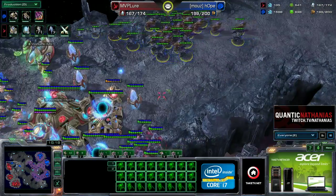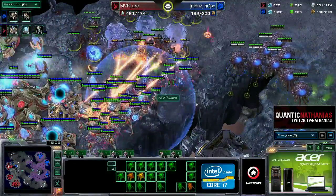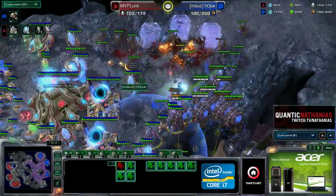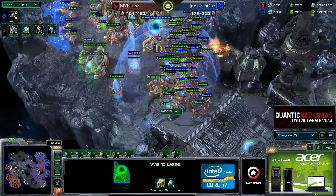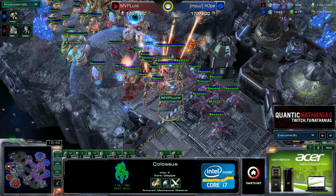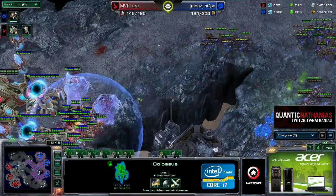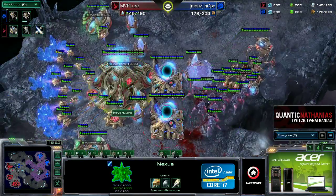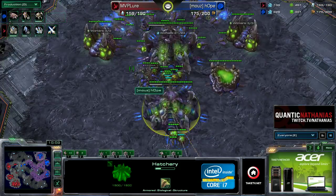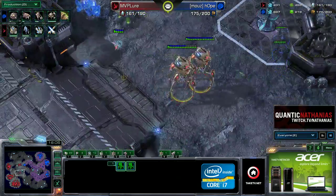Hope is going for a very big split push, moving toward the third — but he needs to watch out for force fields. The overlords try to move in and drop on top of the army. The drop doesn't come in time though, and Lure pushes the third while Hope retreats. He drops right on top, trying to snipe the colossi, but Lure holds. Hope is shoved back and didn't kill too much — photon overcharge from the mothership core being very useful. Hope now starts an infestation pit, looking toward the later stages of the game.